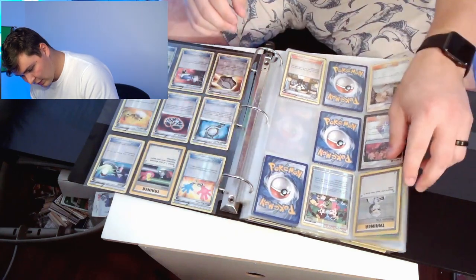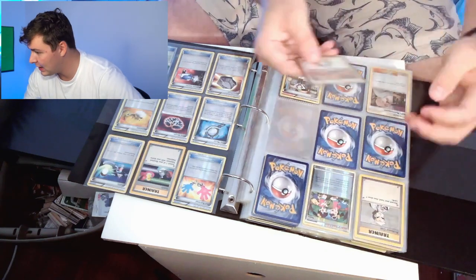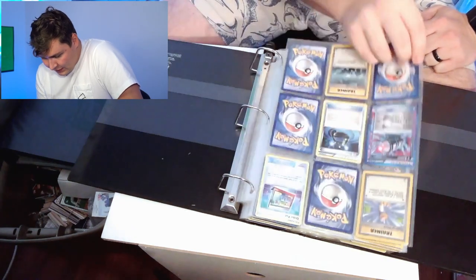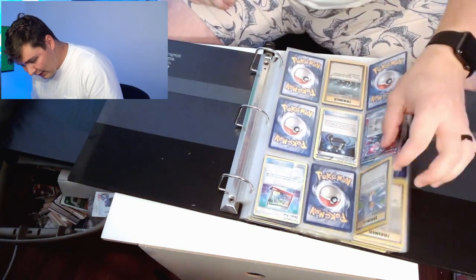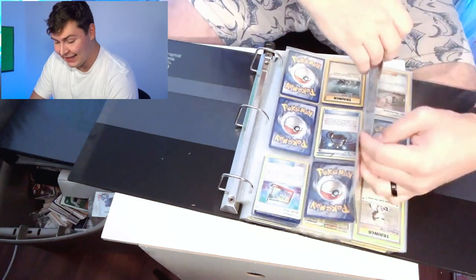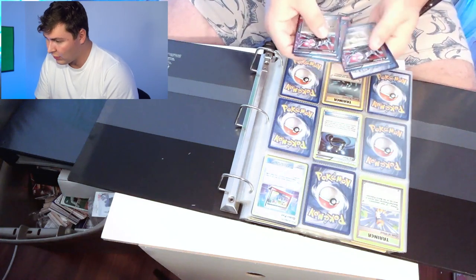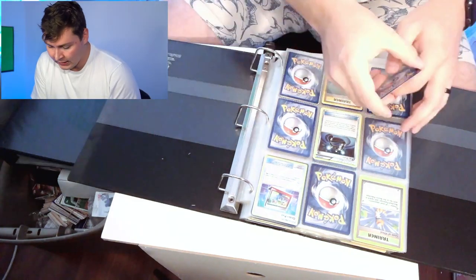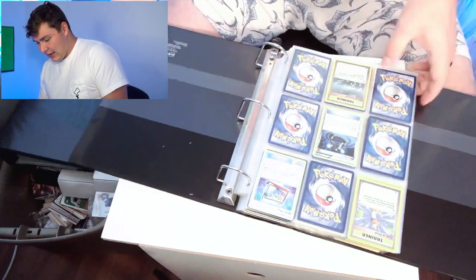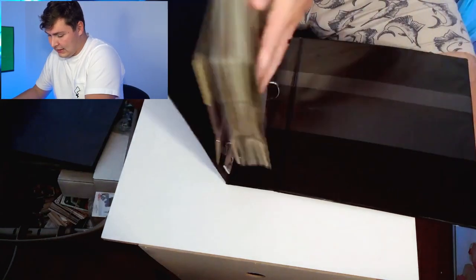This is a Prism Star — I don't think they're much, but it's in a sleeve, so it's got to be something. Some trainers — I think I have a whole set of trainers somewhere else. A G Booster — I think I had a few G Boosters, and there's another one here. I collected a ton in the Plasma era — Plasma Frost, Plasma Freeze, something like that. I collected a decent amount in that era. That's when I kind of restarted my Pokemon journey.